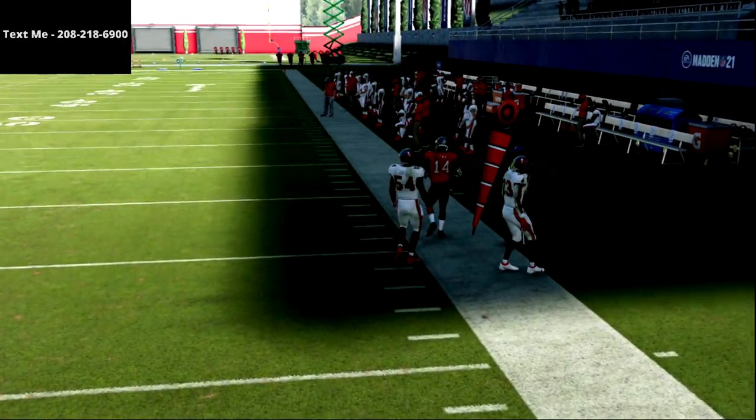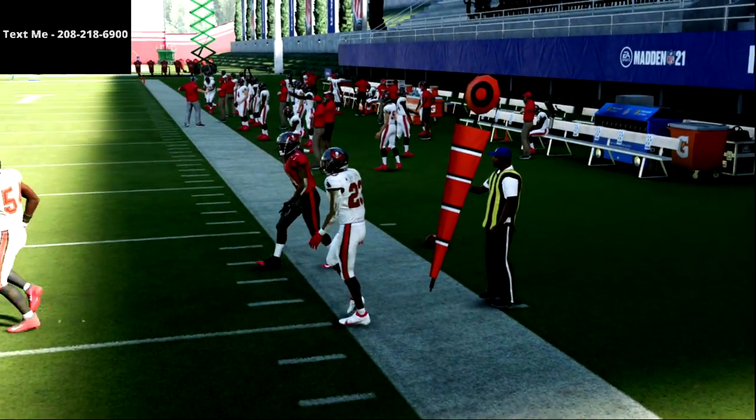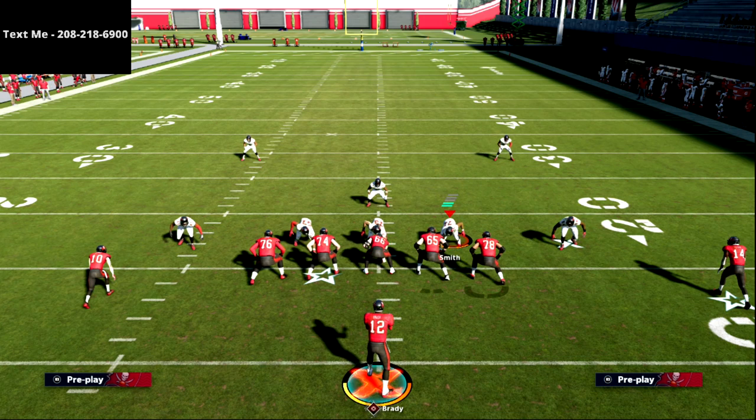This play is a lot of fun — try it out and let me know what you think. If they run man press, this becomes really good because they can't press R1, so it's just man coverage — throw it and get seven or eight yards. If you want the full five wide receiver trips scheme, just text the word 'madden' to 208-218-6900 and I'll send you not just this scheme but all the schemes from the past and future.